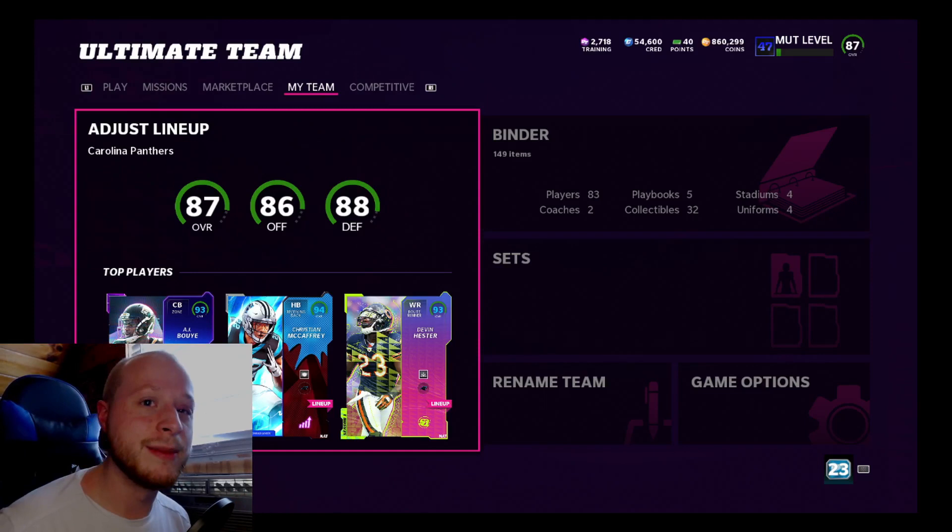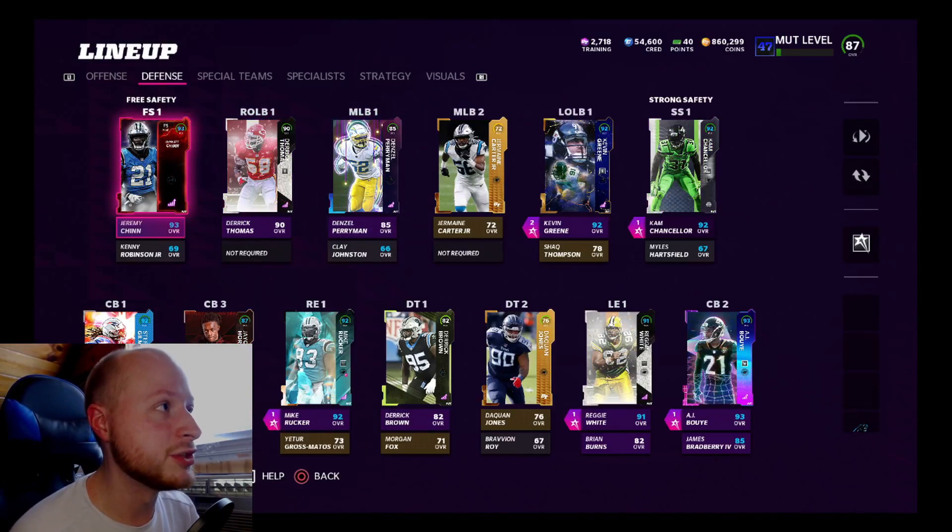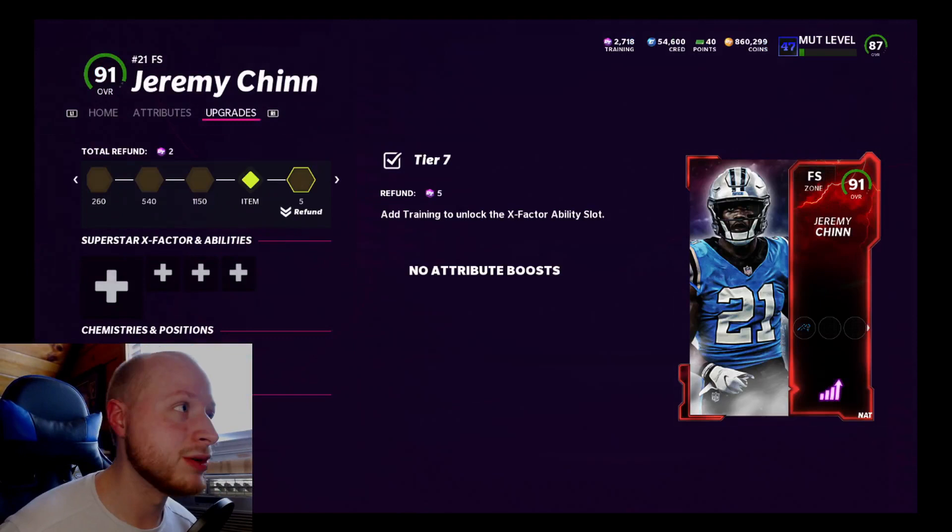Which means we have another Panthers theme team upgrade. It is this bad boy right up here in the top left-hand corner of your screen — Jeremy Chin. This dude is powered up to a 91 overall, fully maxed Panthers theme team. When you look at his stats, he gets boosted all the way to a blue 93 overall.